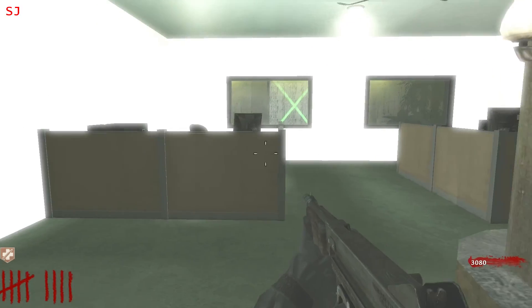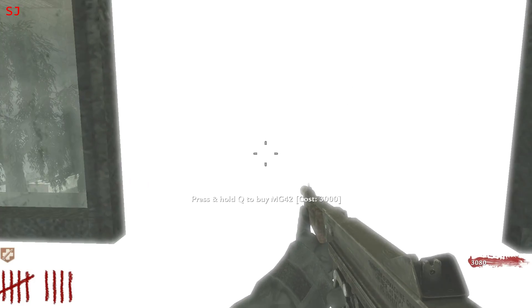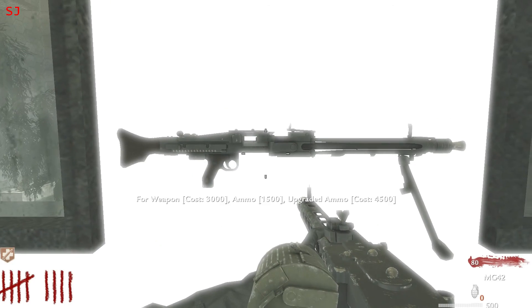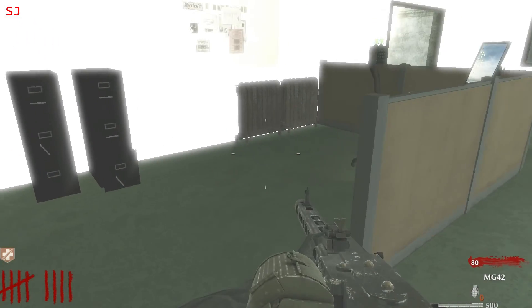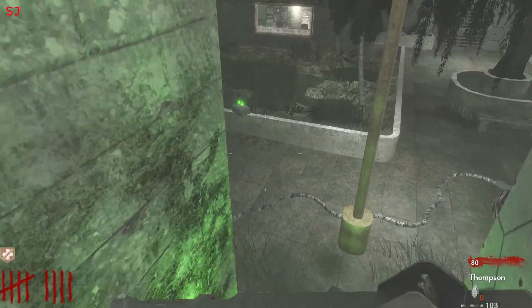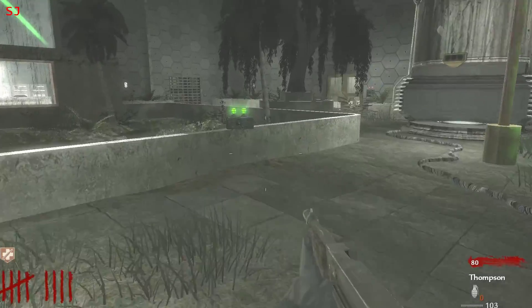Nothing really interesting. What's this? I can't even see anything on the wall. Oh, it's the MG. Beautiful. That is beast. This is the first map I've played where you can buy that off the wall. I've seen the PPSH on the wall but the MG — that is gold.